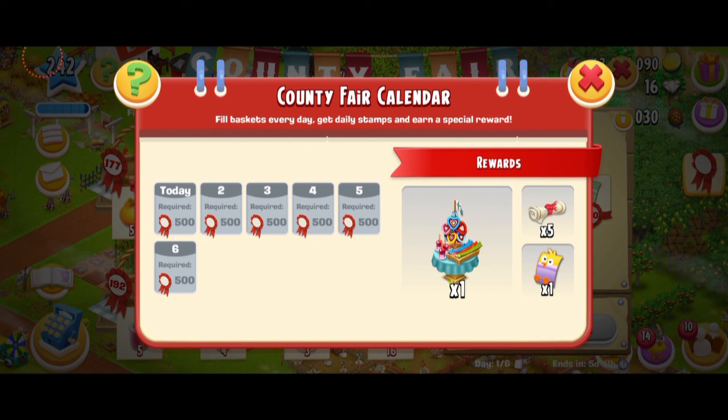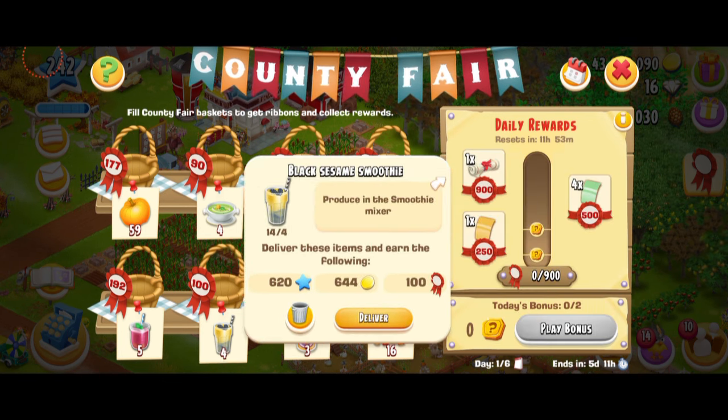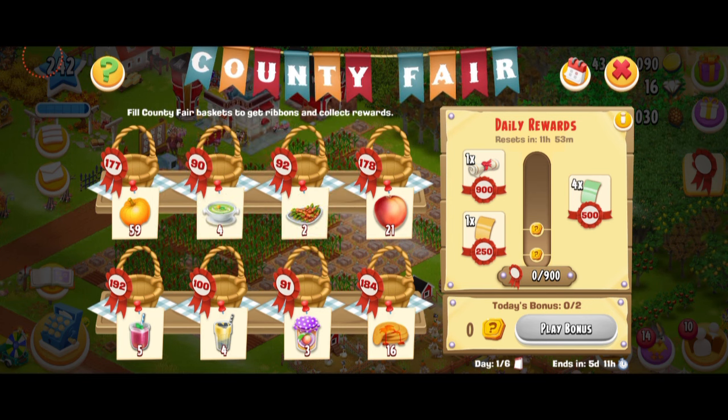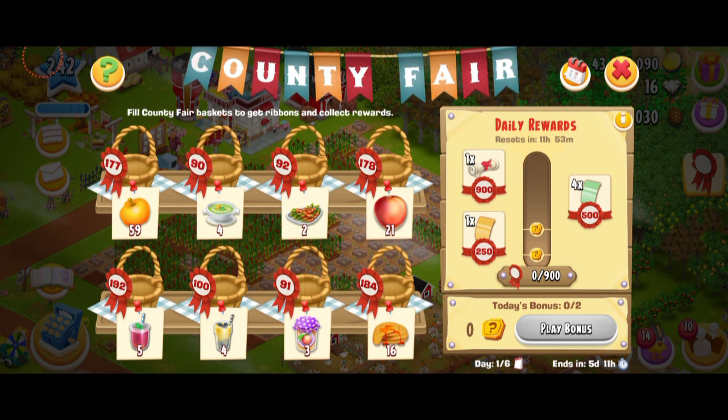So how do you get these rewards? You basically have to play this event every day and make sure you don't miss a single day, because if you do, you'll have to spend diamonds to regenerate that day or you'll miss all these prizes. You have to collect at least 500 ribbons every single day. You collect them by completing all these baskets. This one is giving me 177 ribbons, this one 90, 92, 178 — it's all random and it depends on how many products you're serving.